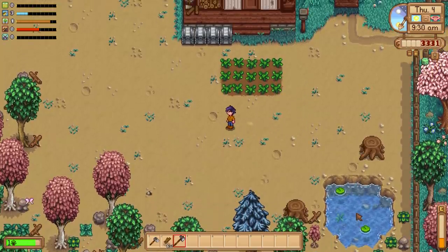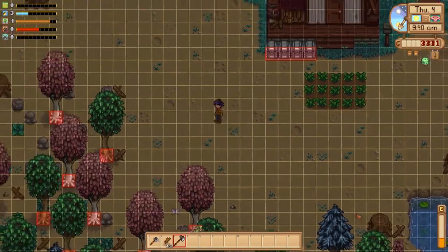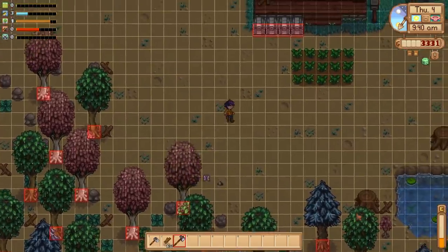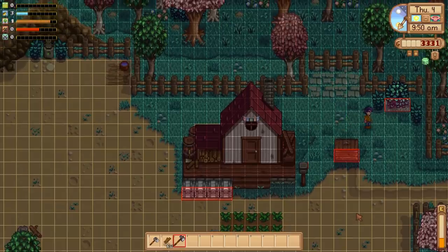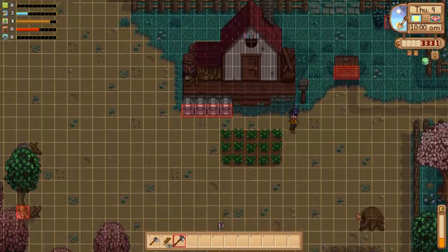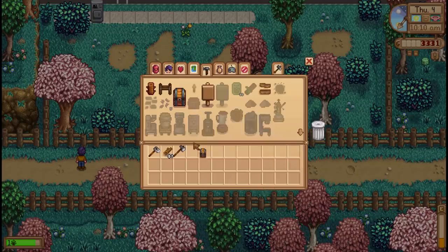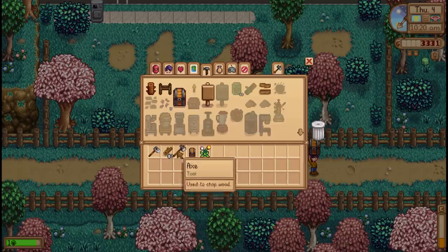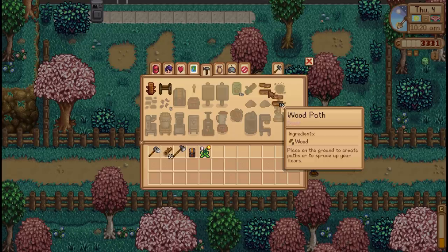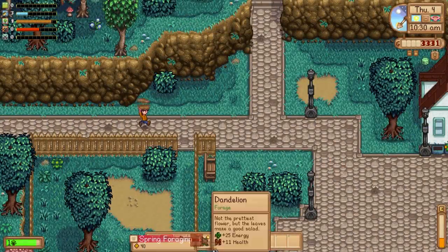Between last episode and this episode, I figured out how the automate mod works. If we hit U on our keyboard, we get this grid layout showing all the spots we can connect to automate — our shipping bin, bushes, tappers on trees. I'm going to turn all of our wood into wooden paths because I've configured the mod file to allow these wood paths to act as a connector for the automate mod.